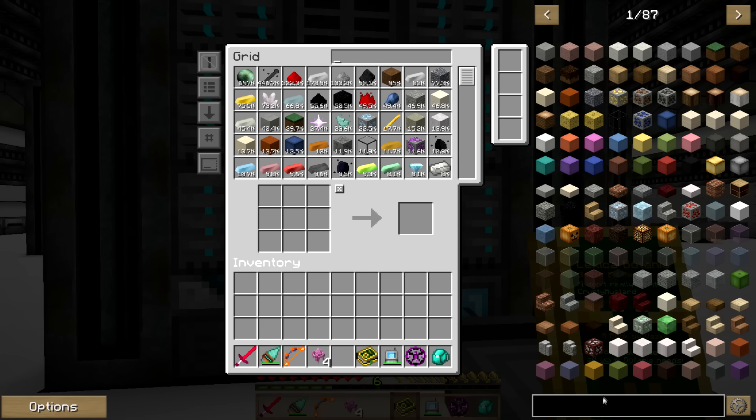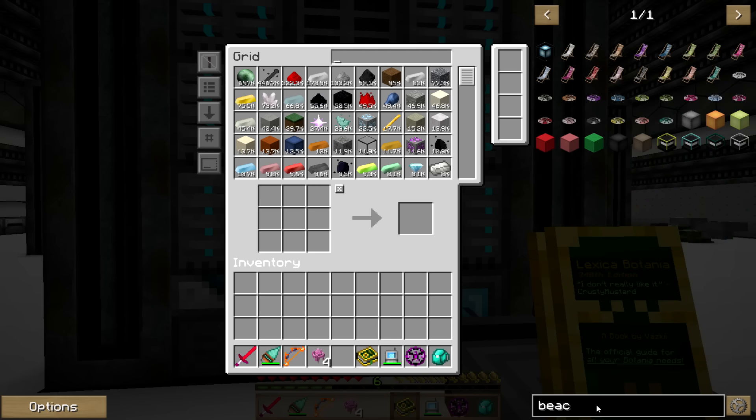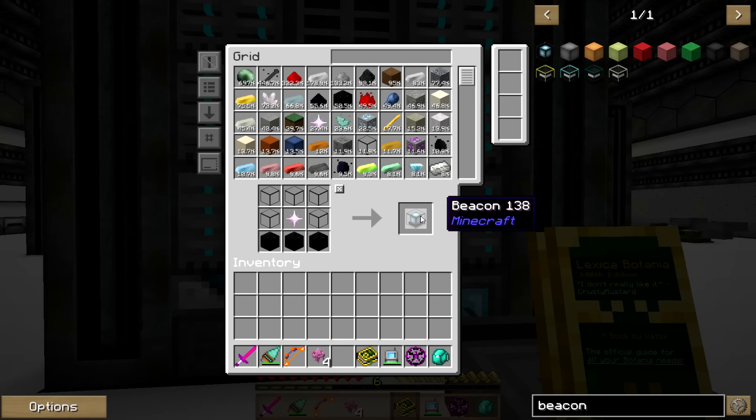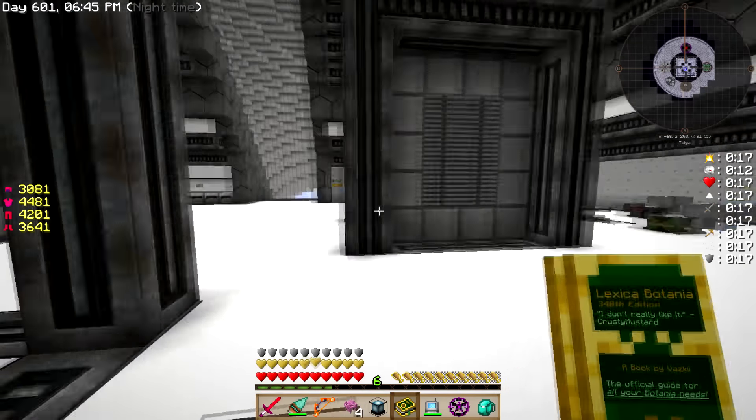We're also going to need a Beacon. I'm actually pumped to do this fight — this fight is really cool. There we go, we've got a beacon. And I think we need some iron blocks — yes I do, let's just grab a stack. There we go.